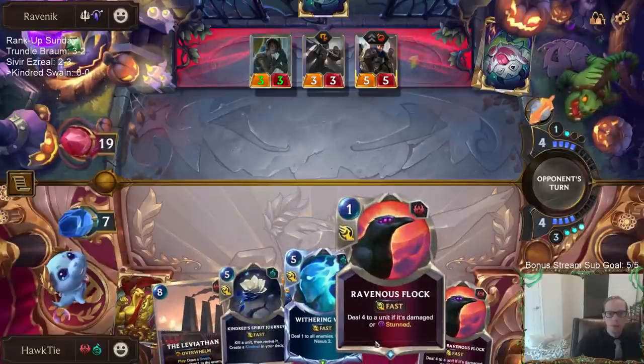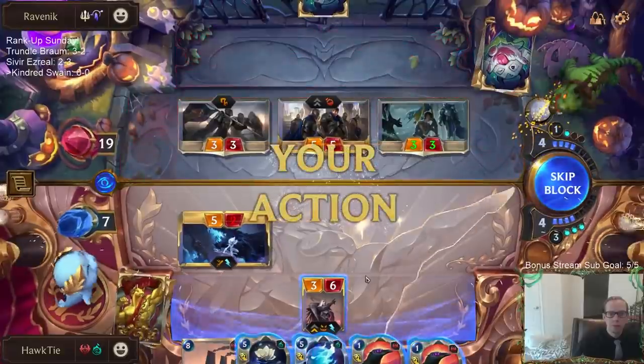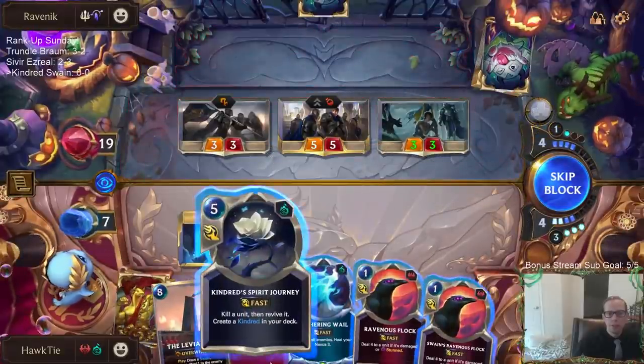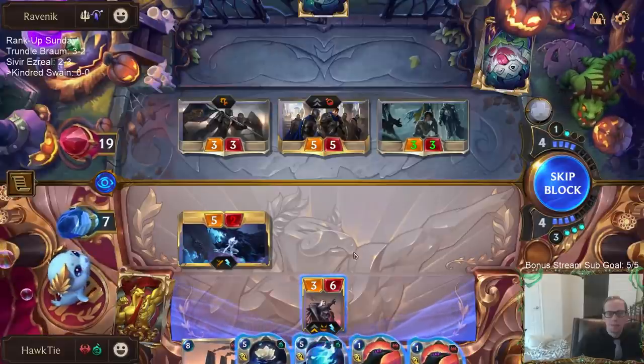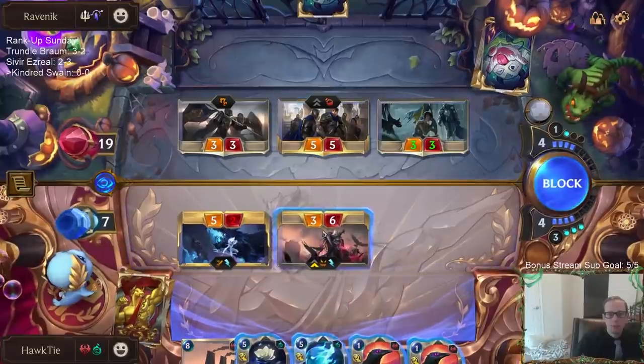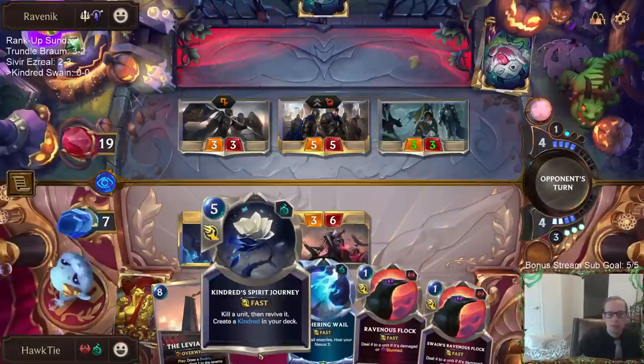This will give me Withering Whale plus double Flock. I don't let Kindred die and just play new Kindred - I can Spirit Journey this Bearman. I think it's probably better just to let Kindred die.